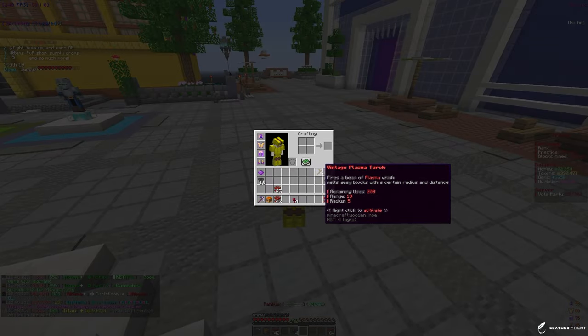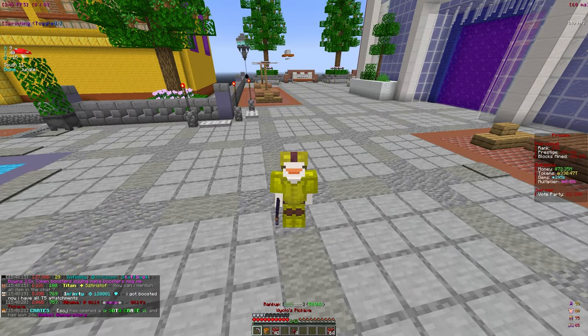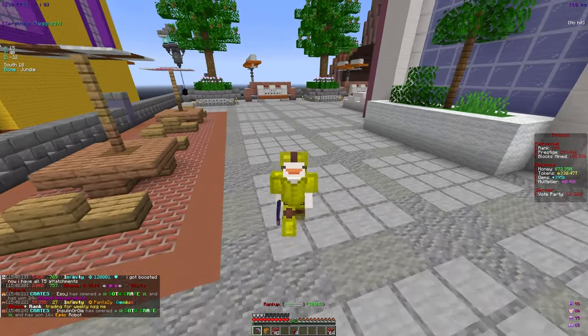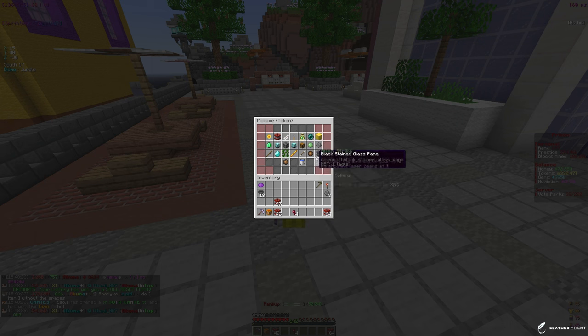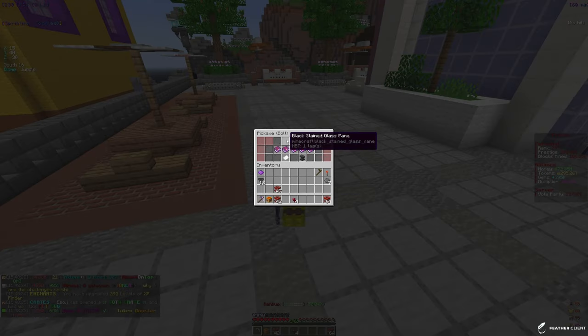We also got some other things like these torches and beacons — everything else is kind of useless so we did salvage those. If you look on the right, we do have 330 trillion tokens that we can spend on our pickaxe. I don't really know what I want to spend it on, but we can probably max out XP finder — let's just max that out. We do have 300 trillion still.